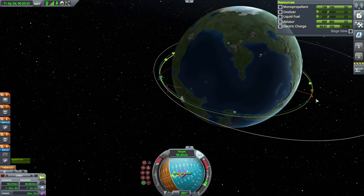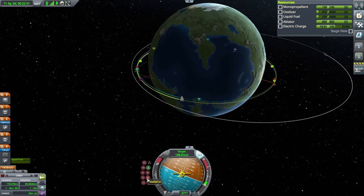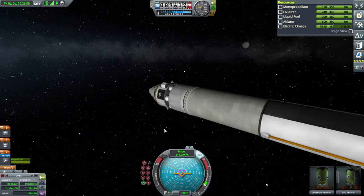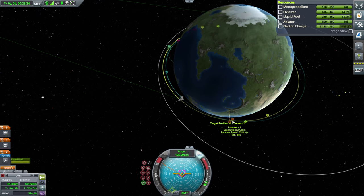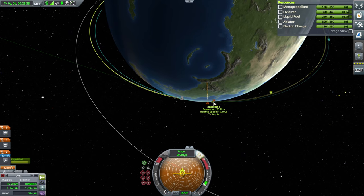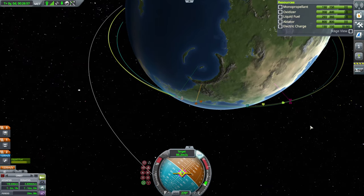This will give us a pretty good encounter later on, but we do have to do this multiple times. Basically, burn retrograde relative to your target and then burn towards it. This will be more efficient if you are closer to an encounter with the target ship. If you do this enough — and as you can see, I'm getting right to this encounter before I start burning retrograde and towards the target — you will have a pretty good encounter. That purple encounter marker right there is actually a very good encounter.